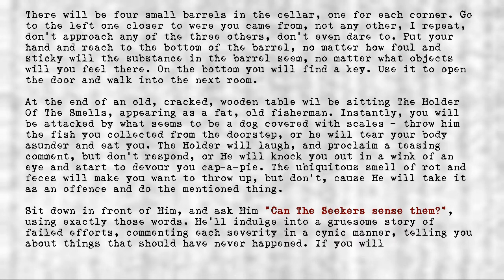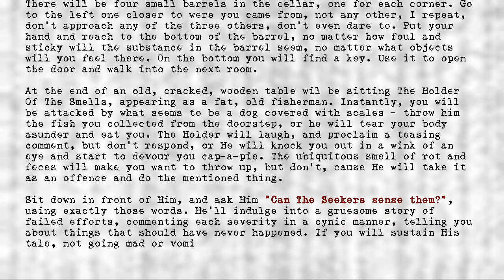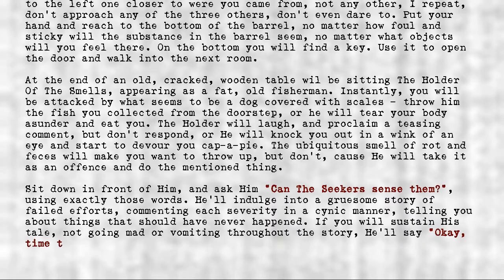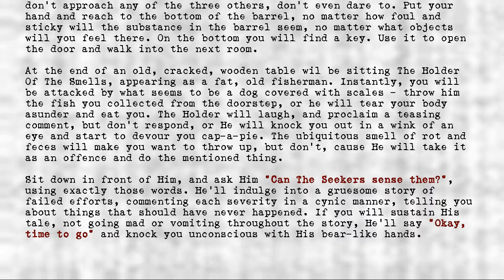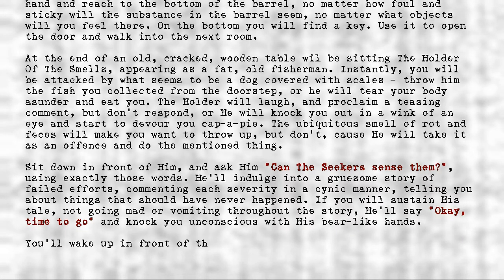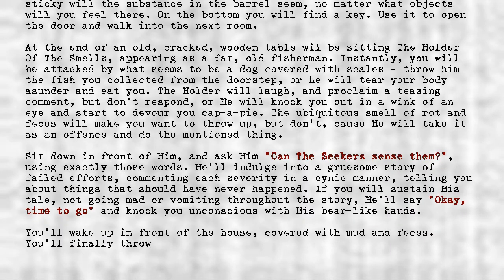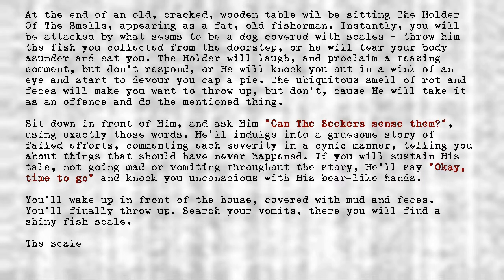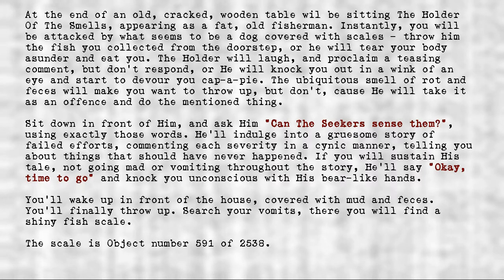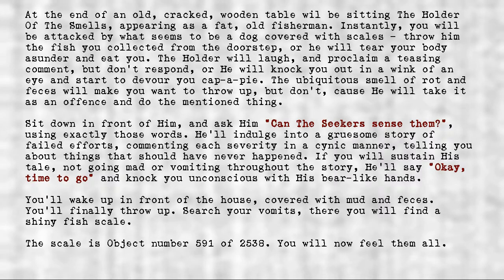If you sustain his tale, not going mad or vomiting throughout the story, he'll say, 'Okay, time to go,' and knock you unconscious with his bear-like hands. You'll wake up in front of the house, covered with mud and feces. You'll finally throw up. Search your vomit. There you will find a shiny fish scale. The scale is object number 591 of 2538. You will now feel them all.